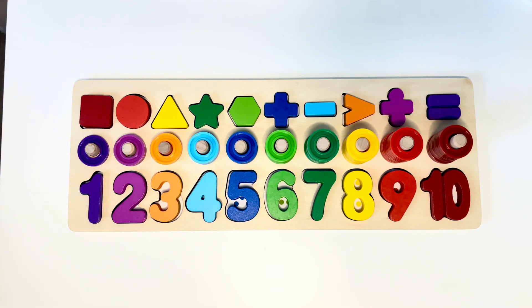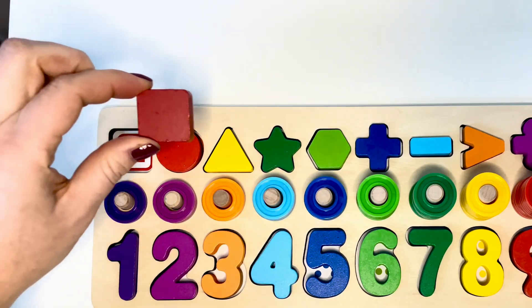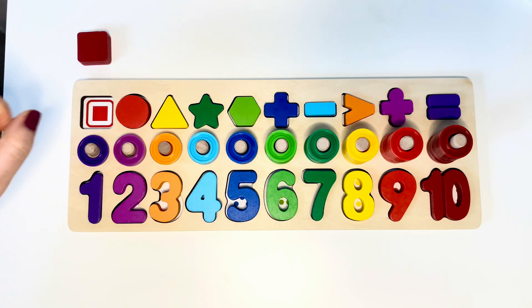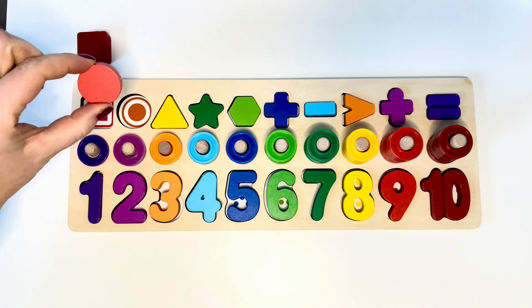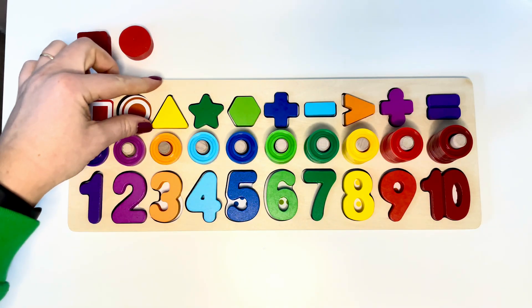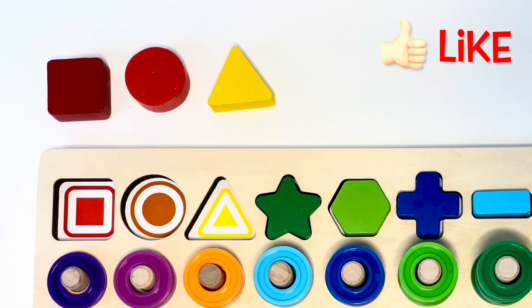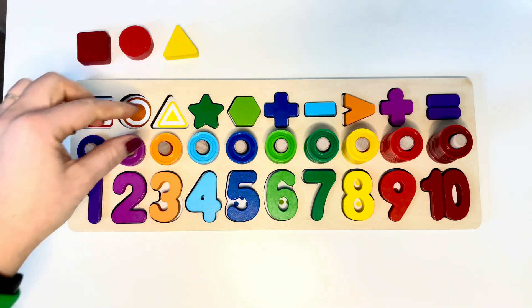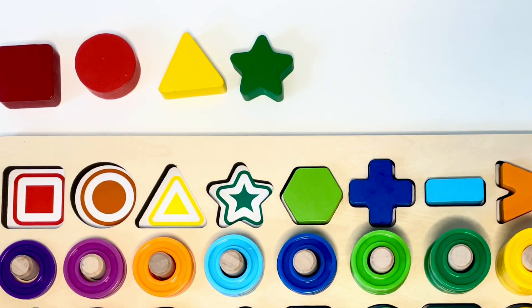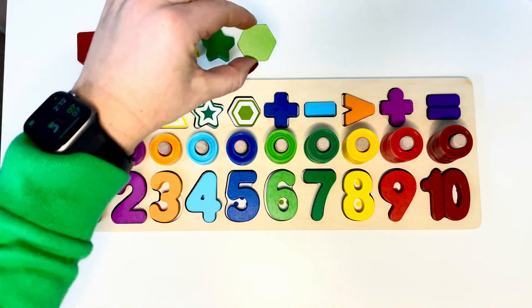Let's learn colors and shapes. Red Square. Orange Circle. Yellow Triangle. Green Star. Light Green Octagon.